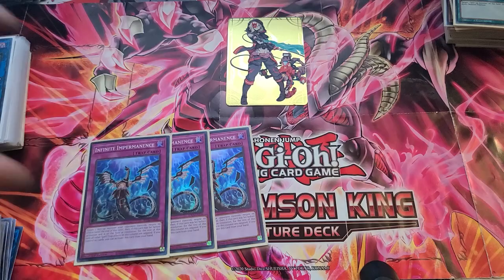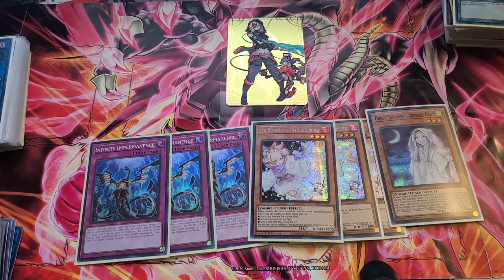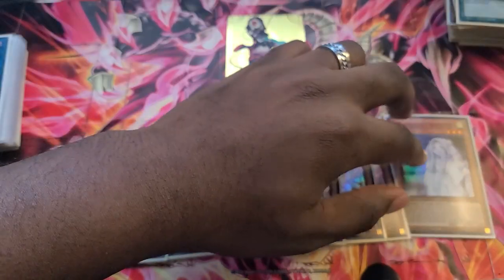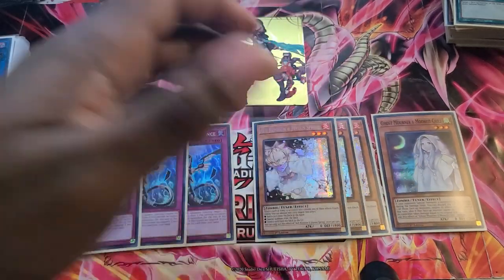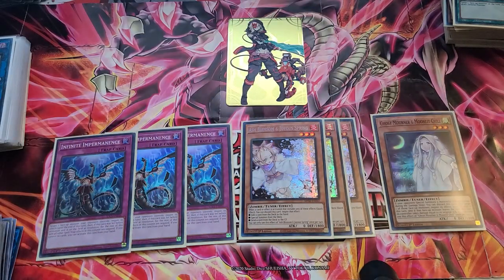Hand traps: triple Imperm, triple Ash, and a single copy of Ghost Mortar. Ghost Mortar is a cool random one-of — if you open it, it's just another interruption. You're already on two Impulse. I wanted to reduce the number of Impulse because it wasn't necessary in every situation. I just needed something a little more random. It doesn't lose to Shifter-dot-deck, and it's another card to help me win in time potentially — if my opponent plays into it, I can inflict significant damage without really having to play the game.